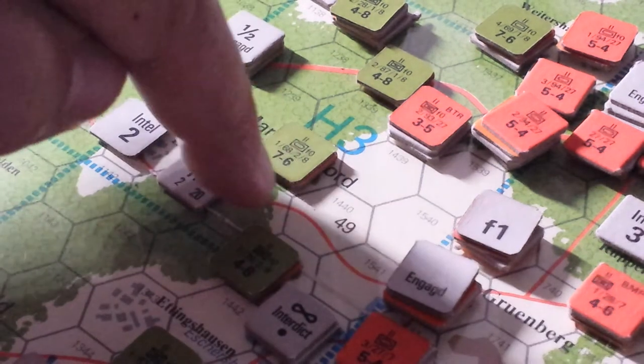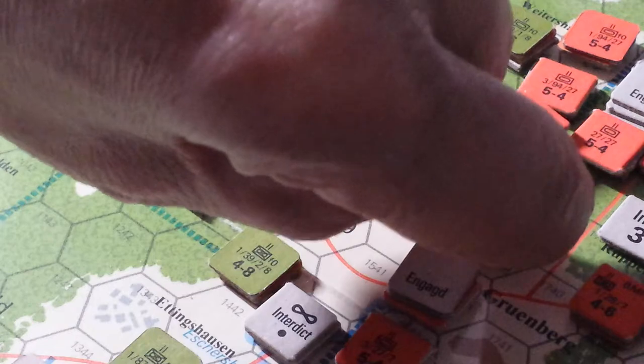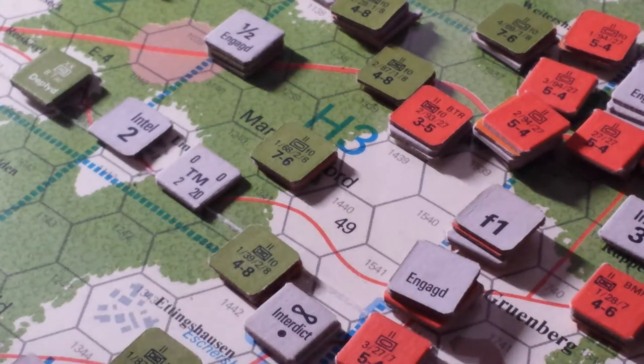We were attacking from here into here, overran, forced to retreat, overran again — using two movement points — and popped this unit down to two steps, so a total of four steps lost. Let's go ahead and roll for that now.